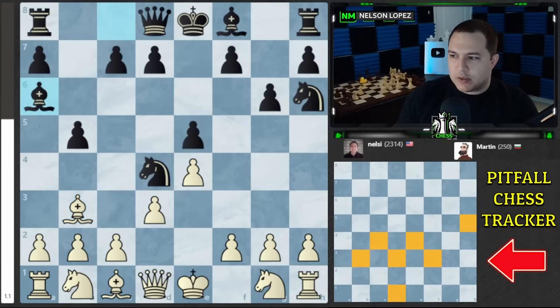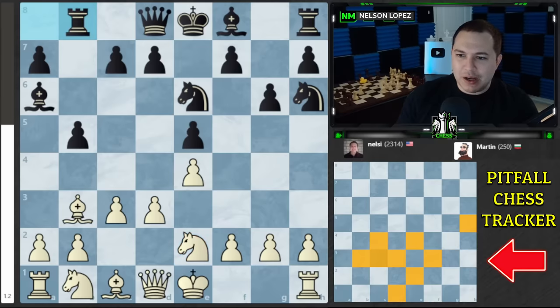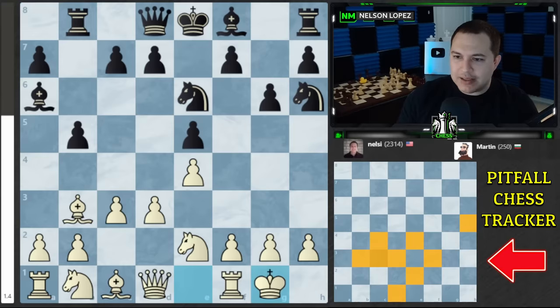I've already used the f3 square — I was gonna play knight f3 but if I do that, that square is gone. Let me play c3 — I'm trying to keep my board usable. Do I really want my knight on f3 but I don't want to use that square. Let's go e2. It's a lot of yellow squares — Martin's actually doing pretty well. Let's go ahead and castle. G and f become yellow.